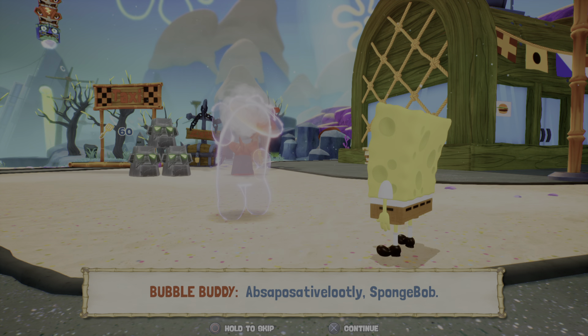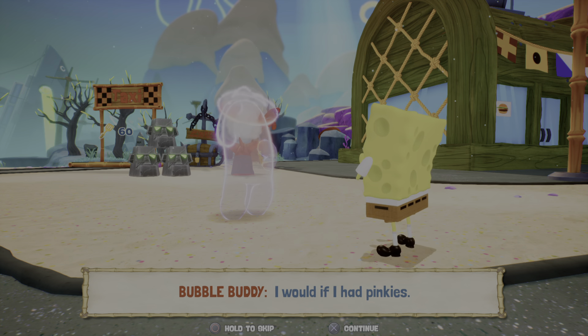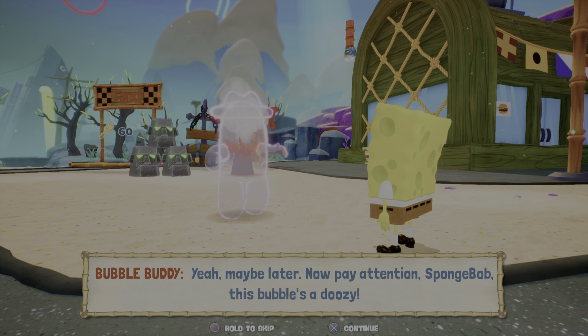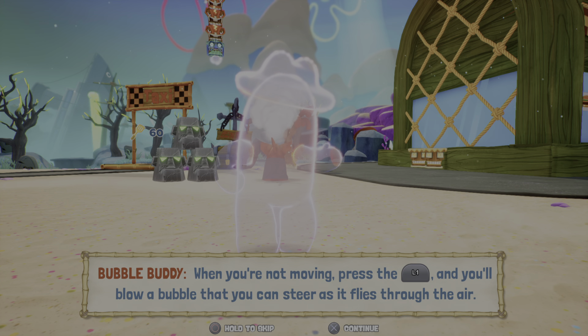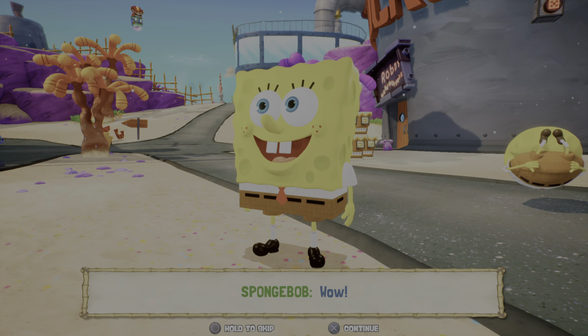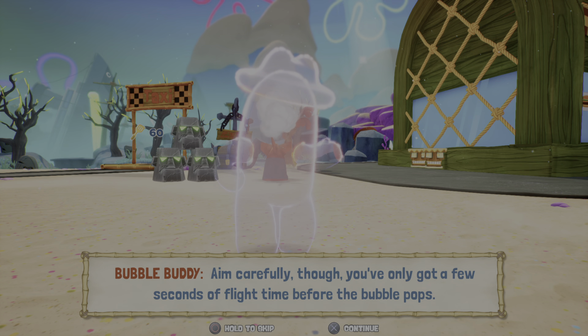Abso-positive-a-lutely, SpongeBob. Super Pinky Shake on it? I would if I had pinkies. Here, I'll blow you some. Yeah, maybe later. Now pay attention, SpongeBob. This bubble's a doozy. Paying my entire salary and attention. When you're not moving, press this button, and you'll blow a bubble that you can steer as it flies through the air. Aim carefully, though. You've only got a few seconds of flight time before the bubble pops.